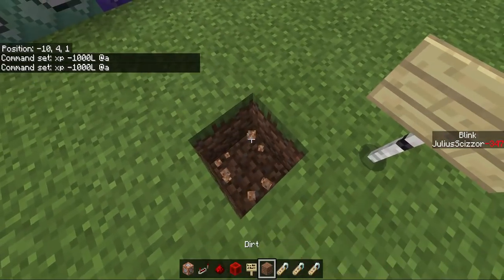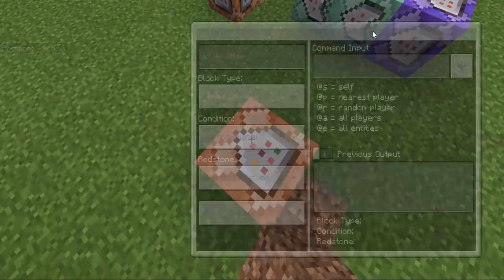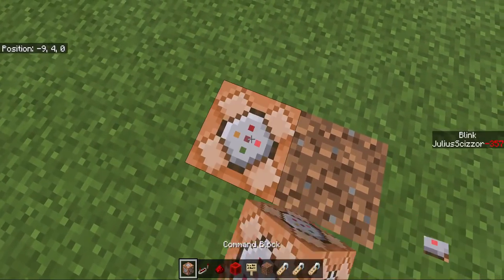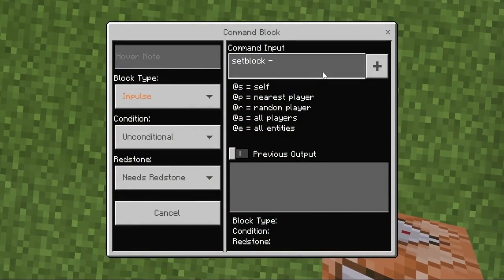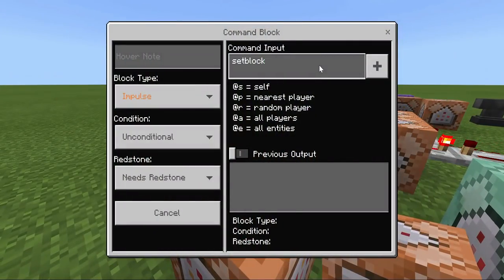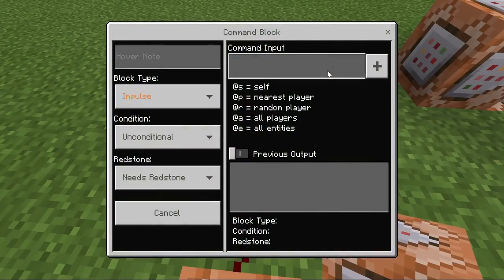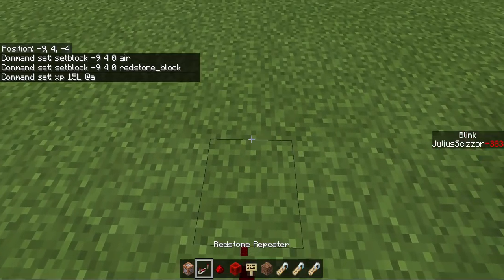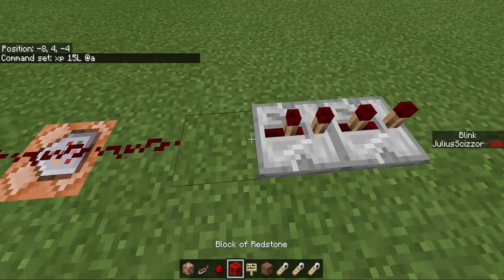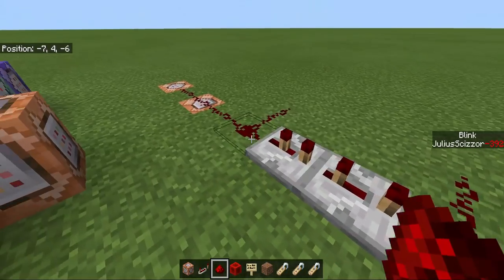So let's make the blink thing. This is supposed to be loop detection but there's not enough space. So this is the blink timer, not blink, the blink. Here you can remove the block right here. And there you make it with a stone block. Here you add XP, 15 seconds, so you add 15 levels to everyone. And here you put whatever delay you like, recommended is somewhere like this. And you do this, it's the blink itself.